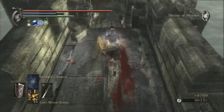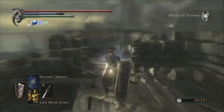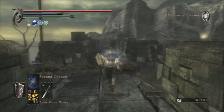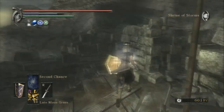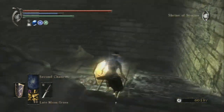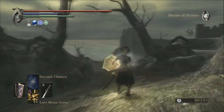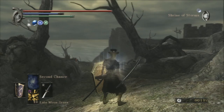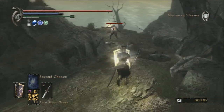Most of the time if you go down this stairwell there's a trap, but there's also a key to a cell that has a merchant in it. In most of my let's plays if it's a new character I'll open up the merchant, but now I pretty much leave them in the cell. He does sell a wide variety of arrows but he doesn't sell the hard arrows or heavy arrows - Patches sells those, so I just wait till I meet up with Patches and buy my arrows from him instead.